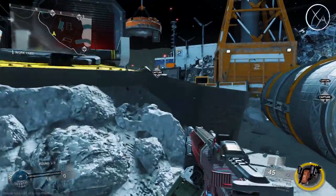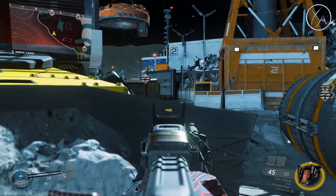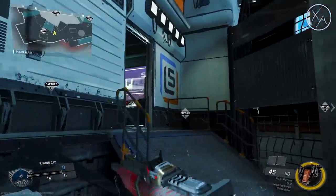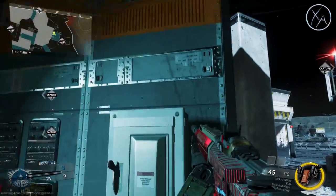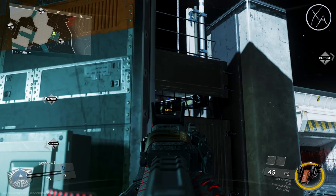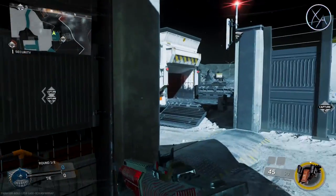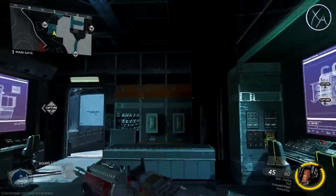Right over here is a great power position — you can use this for cover very effectively and easily pick people off as they come through there. Now if you expect somebody to be on this magnet and you're coming through this doorway, there's an excellent little check spot where you can shoot them right through here. It's much better than sprinting out in the open before it's too late and giving them a clear line of sight on you.